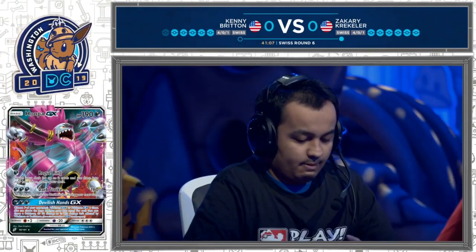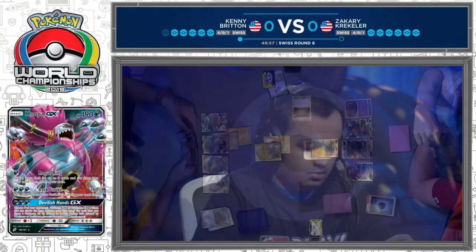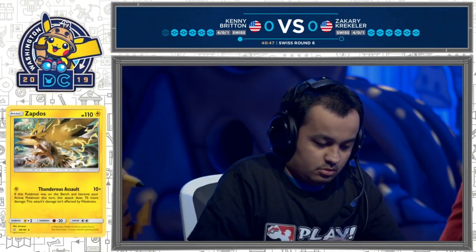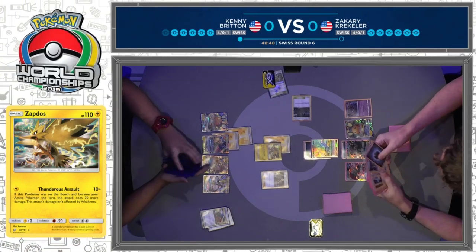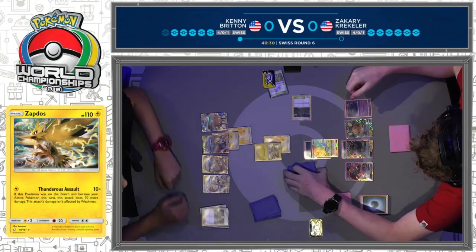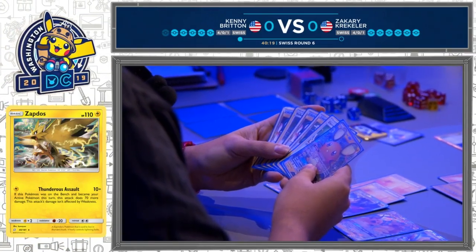Energy Switch was the top card for Kenny here — that always seems to happen. So there's an attachment to that Zapdos. His hand doesn't look too strong — just the Cynthia and that Energy Switch. He'll need one more if he wants to Full Blitz this turn. There's the Cynthia — going to reset his hand of six cards. For the Pikachu and Zekrom deck, if you're not really Full Blitzing for the first three turns, Zachary can take that time to get set up. Zapdos can only take you so far, especially staring down a board of all GX Pokemon except for that Poipole.